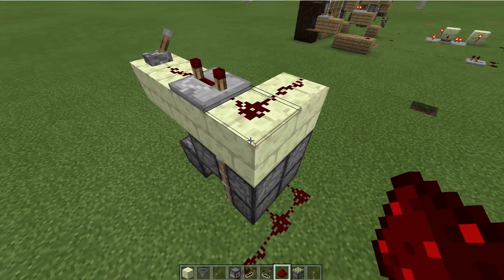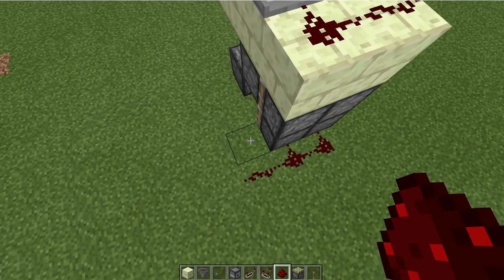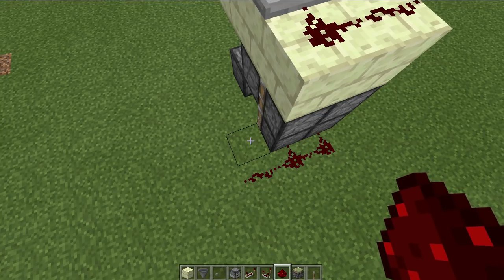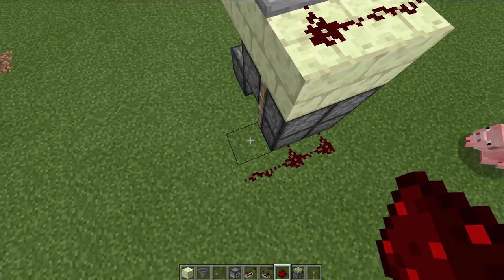How do we make it work on the lower part is the question? First of all, we need to transfer this signal down there. That's going to take either an upward sticky piston with a redstone block on top of it, or we could try doing it with observers — but observers only transfer the signal button-wise; they don't act like a lever.